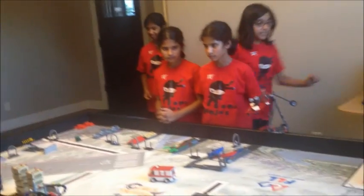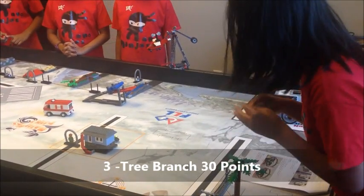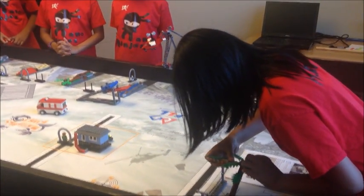The third mission is tree branch. What you have to do is take this tree branch — the robot has to take the tree branch and put it under the tree. If the robot knocks the tree over, it doesn't count.